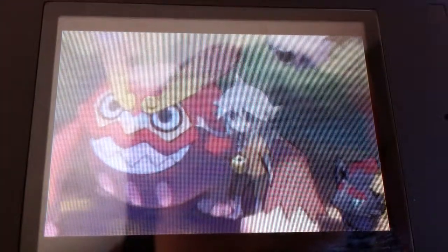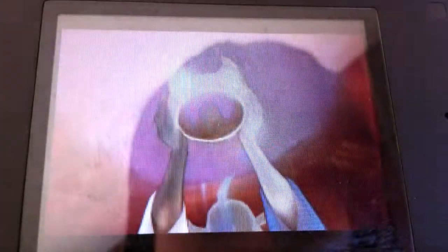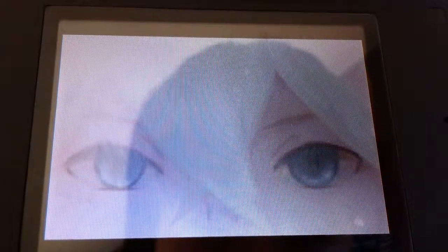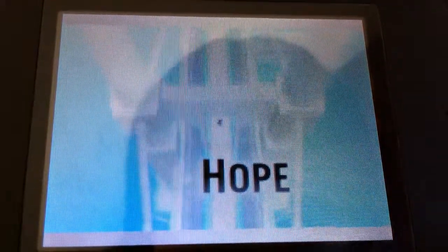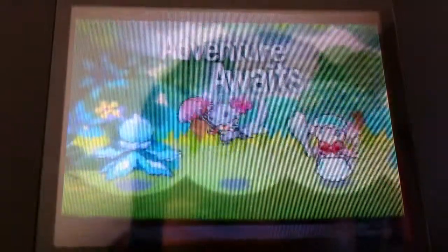In his current game, he beat the first gym leader so far. He chose the water starter and has a few team members, including Fennel or Makamo in Japanese. He's going on to Route 3 now. These are going to be little episodes — this is the first one.